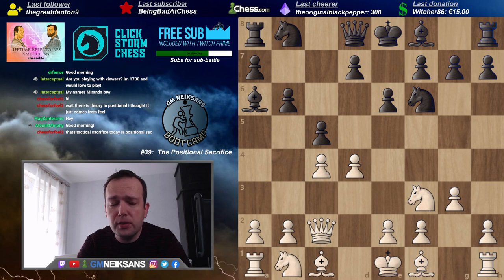First, why do we sacrifice material? At least in the opening phase, we try to get the lead in development, we try to get a space advantage, or if we're playing with black, we solve our opening problems. That's one of the most popular reasons why good players in the opening phase voluntarily give up part of the material — some small part — in order to get better prospects in the future.